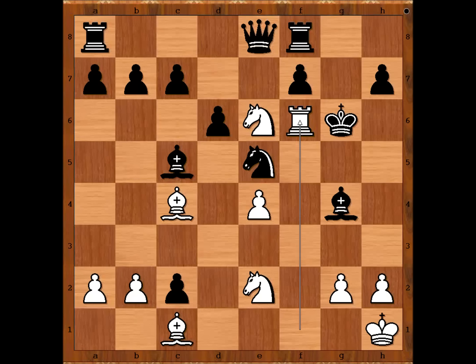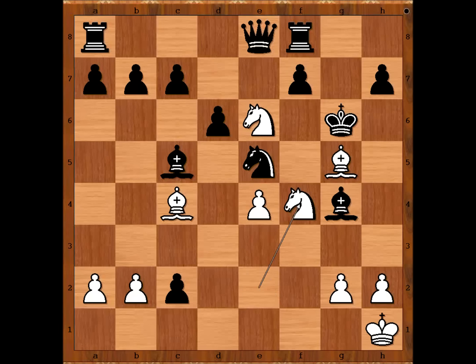King takes rook. What if black doesn't take? If king goes to h5, then rook to h6, checkmate. So we have king takes rook. But now bishop to g5, check. King to g6. White to move, and checkmate in one. The move is knight from e2 to f4, checkmate. This is an art. Do you agree?